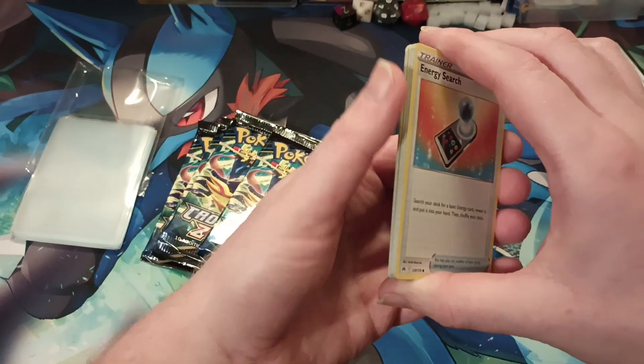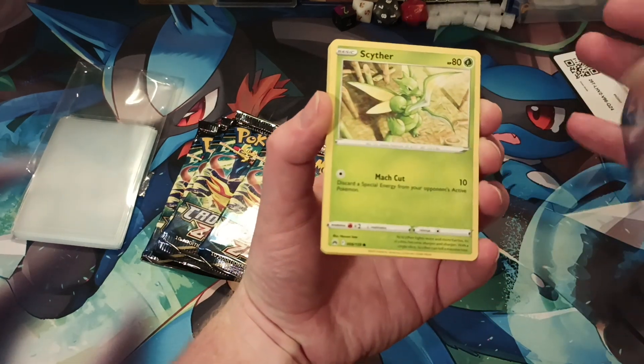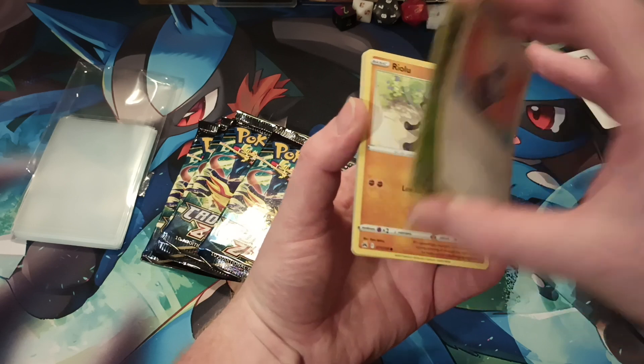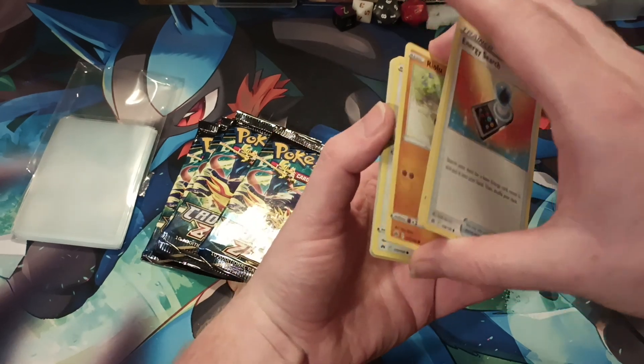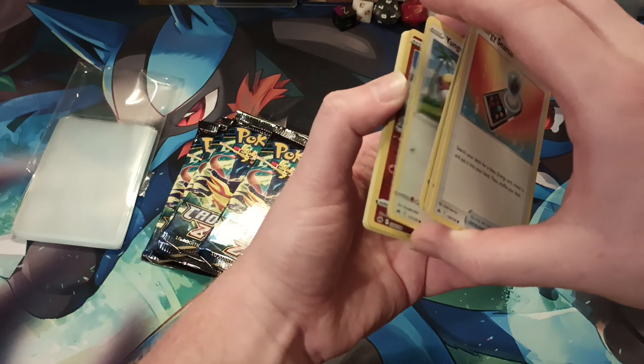I don't recall if there's a pack trick to Crown Zenith — it's been a while. So let's get into it. I really like that Scyther. Riolu of course, one of my favorites, I should say.